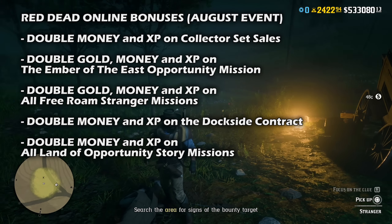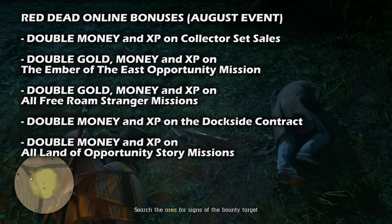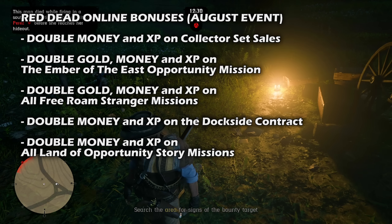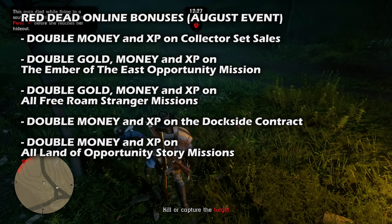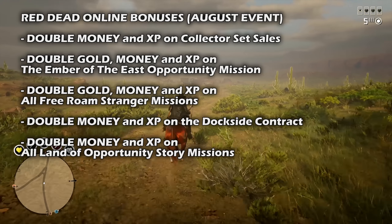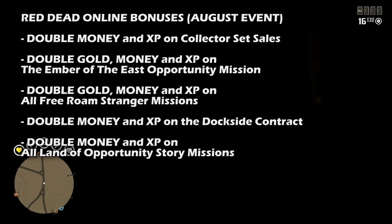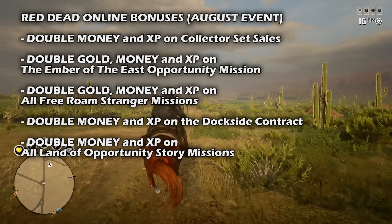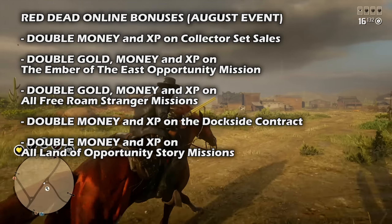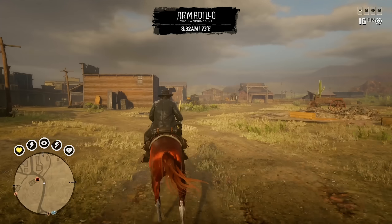If you break up the illicit smuggling ring from the docks of Saint Denis in the Dockside contract, you'll earn double the usual money and XP payouts, and you're also guaranteed to find more capital than usual — whether in the pockets of fallen enemies or stashed in chests. After that, double money and XP is available on all Land of Opportunity story missions, helping the widowed Miss Jessica LeClerc avenge the death of her husband.